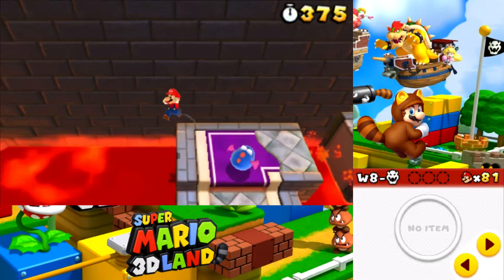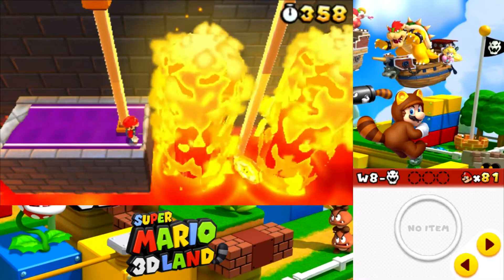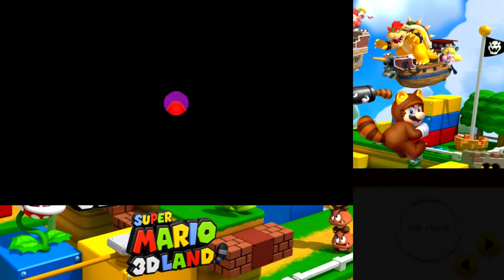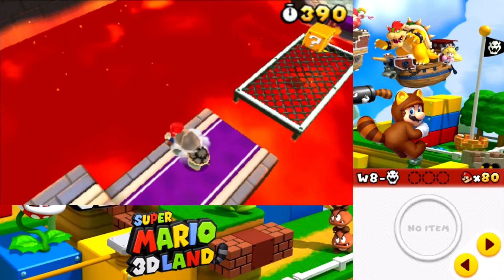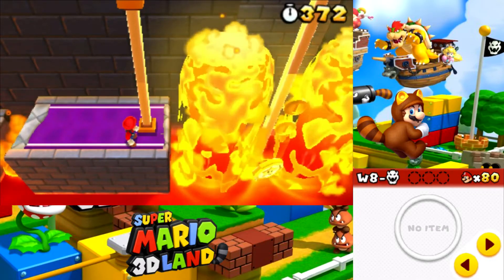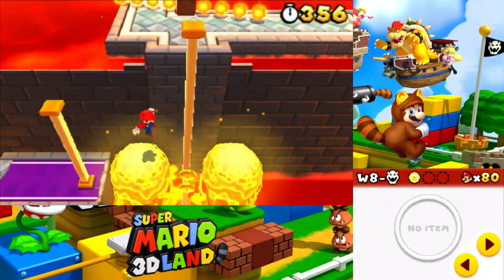Those guys are from Mario Bros! These guys are from the little portal that we took to get here to World 8. I don't know what they're called — I'm guessing they're 3D Land exclusive enemies. I literally landed right on that dude. Okay, so the game's gonna murder me apparently. It is literally the last level, but that is bullshit. How did that not count? This game's being dumb tonight. I'll go up to be extra safe, even though there's absolutely no reason that shouldn't have made it.